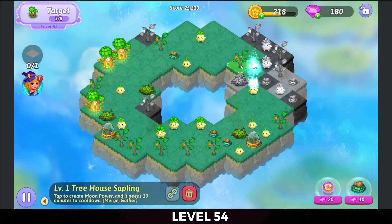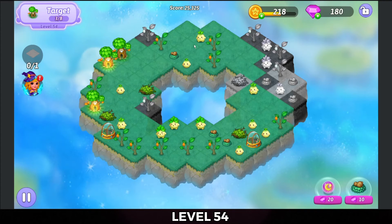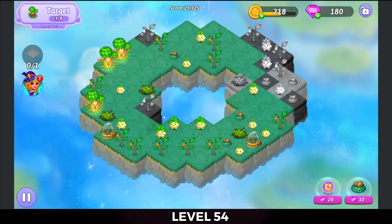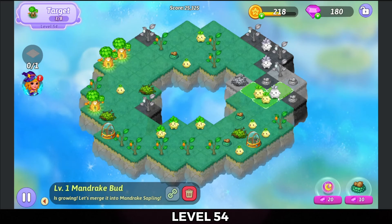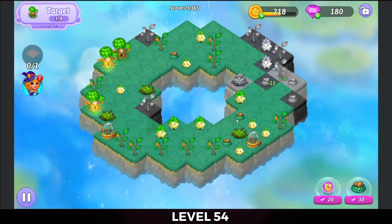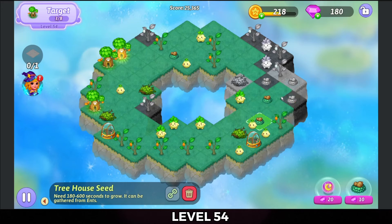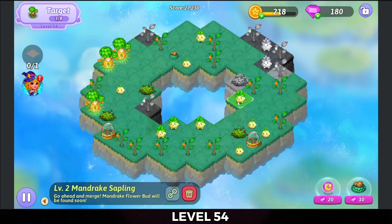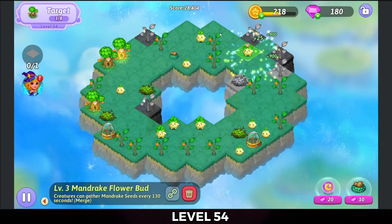Bring the treehouse sapling down lower and the heal went low — good stuff! I've got a couple more mandrake buds I'm going to bring around to three merge so I can get the treehouse seeds in here for a five merge. Excellent — now the mandrake saplings coming up to merge that dead land.